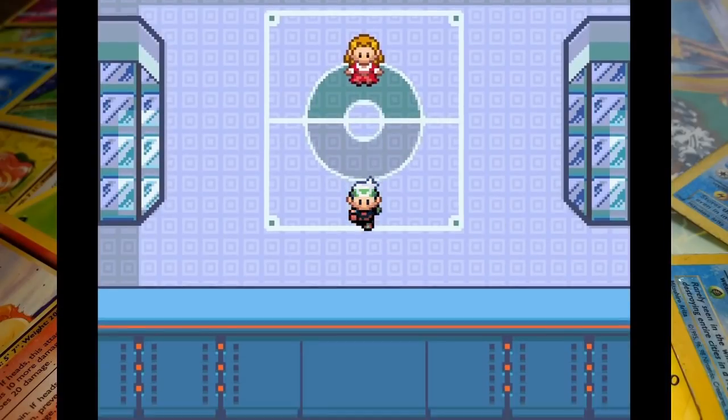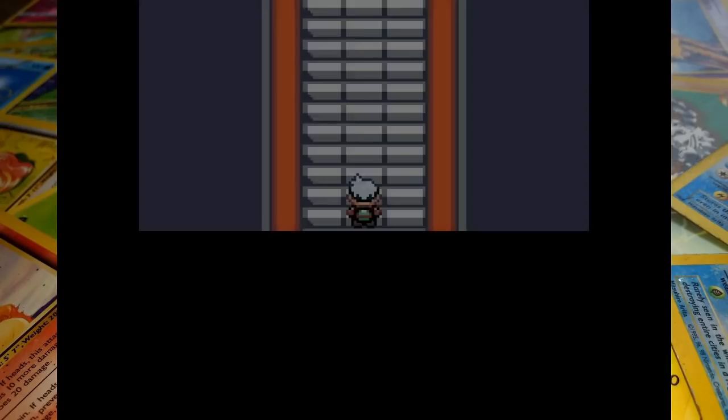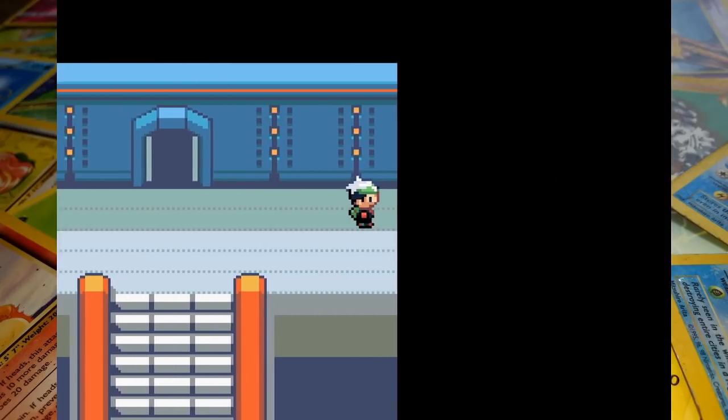Welcome to Enter the Unknown. My name is FJ, and after a lengthy journey through Hoenn, we finally arrived at what will be our last episode. Taking down Sydney, Phoebe, and Glacia was incredibly tough, so hopefully everything gets a little easier for the finale.